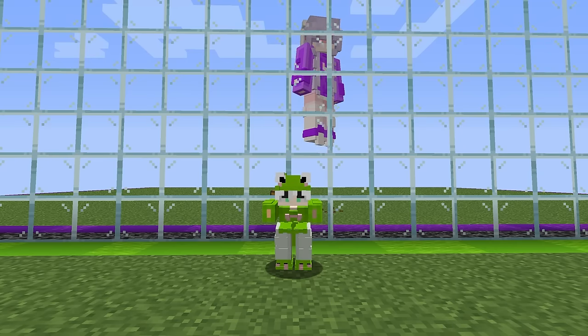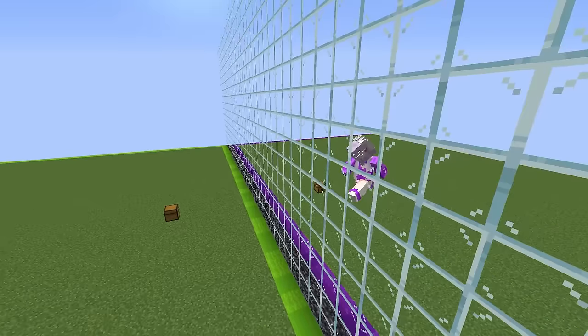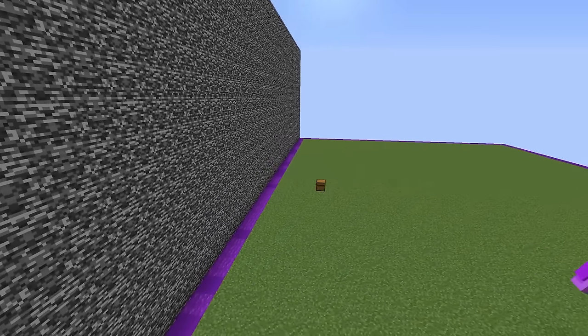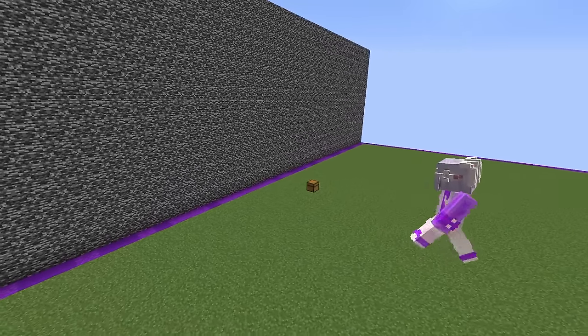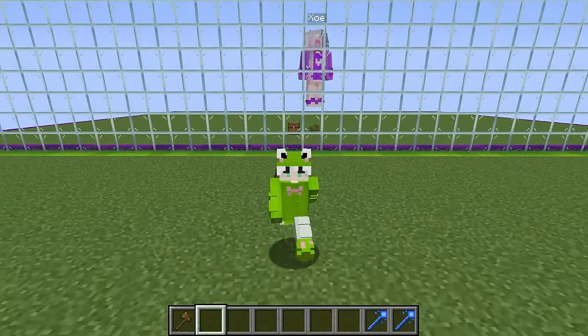Today I'm doing a Minecraft mob battle with my girlfriend, but we'll be using multiversal skibidy mobs. What my girlfriend doesn't know is I set up this one-way glass wall so I can see exactly what mob she spawns in. Zoe, are you excited for today's multiversal skibidy mob battle?